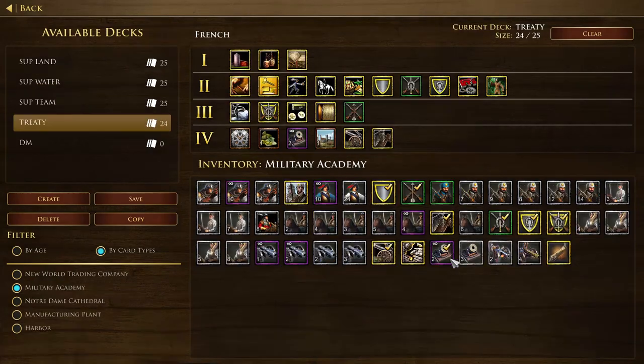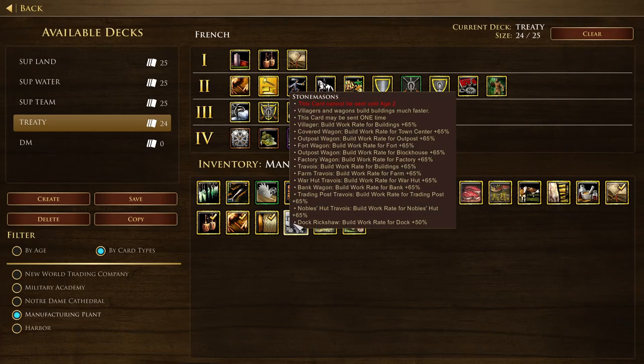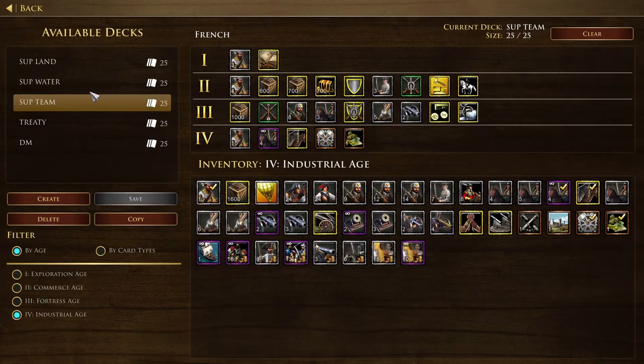For team games, the main differences from 1v1 are that you usually make only one unit type — for example, as French you usually only make cavalry — and team games tend to be more economy-focused and less aggressive. This means you need all the upgrade cards for that one unit type. You can swap out some Age 2 cards since most games go into Age 3 earlier, and you can also justify more Age 4 cards. Compared to 1v1, your team game deck has fewer unit variety cards and more upgrade cards.